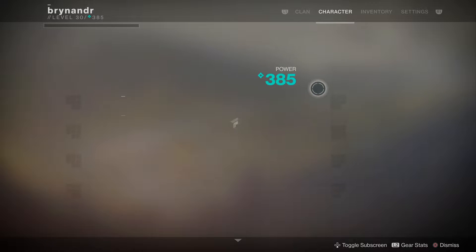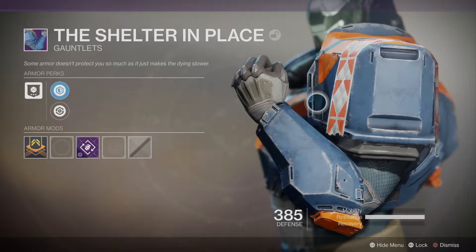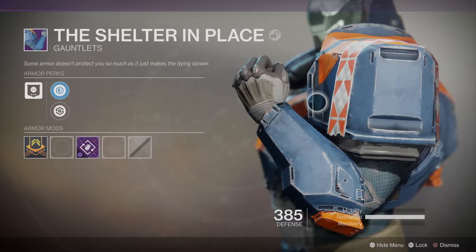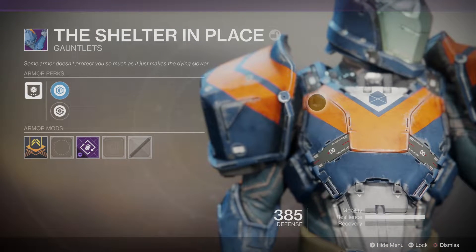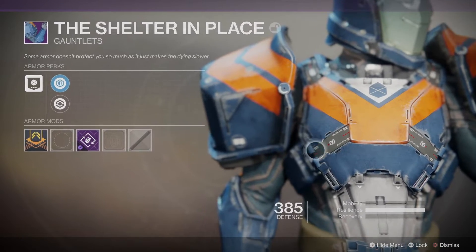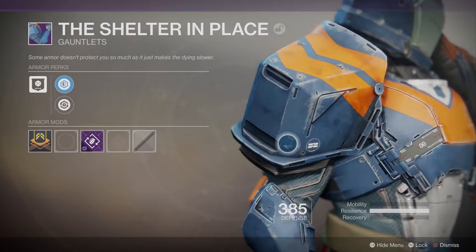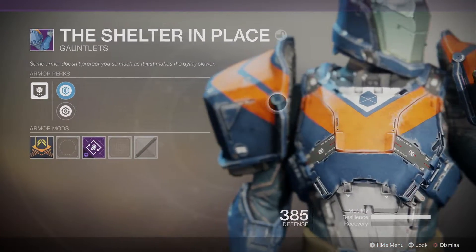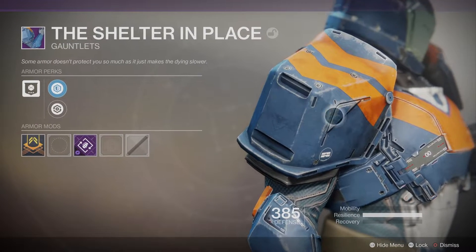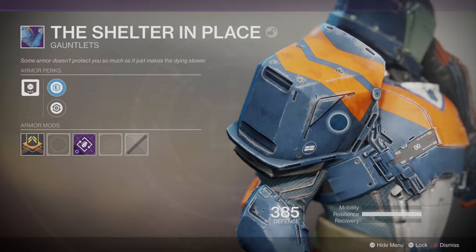Let's look at the arms. The Shelter in Place gauntlets flavor text: 'Some armor doesn't protect you so much, it just makes the dying slower.' See, I don't remember this flavor text so maybe I've not done it. You can see a bit of the chest plate there which we'll look at in a minute, but I quite like it - I like the mechanicalization and the futurization of the piece. The arms are pretty interesting - these huge chunky square arms, I'm assuming probably used for storage, emergency rations, an emergency kit.